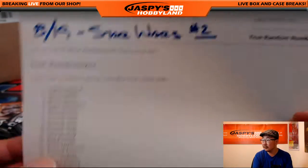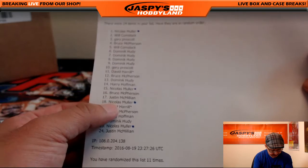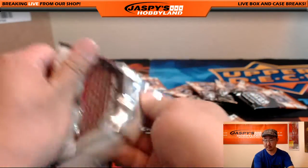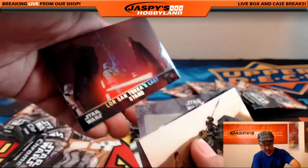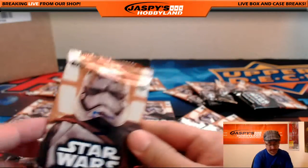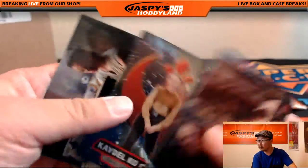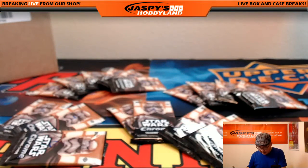Will, you're next. You have packs two and five — you only got one spot, so two and five. That's easy. Here's two. There's Rey's speeder, that's pretty cool. And pack five, which is right here. That should be a refractor back there as well. Nice — two and five for Will. Thank you, Will.